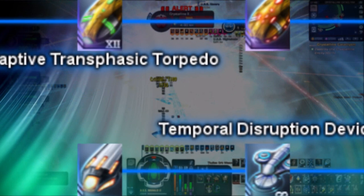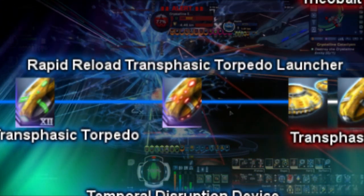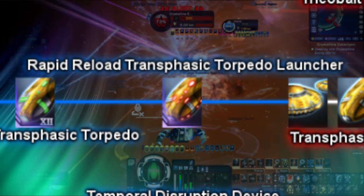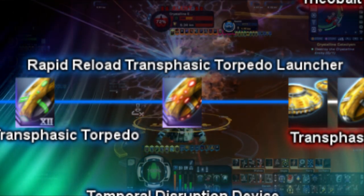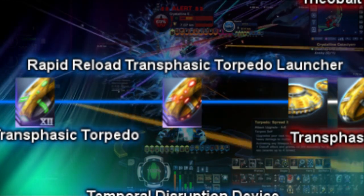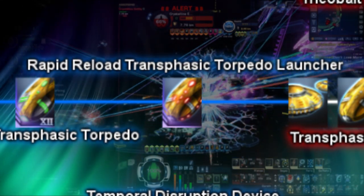Next up on the list for transphasic projectiles is the Rapid Reload Transphasic Torpedo Launcher. This torpedo launcher is essentially the exact same as any normal transphasic torpedo launcher, however it fires 20% faster, as well as comes with an innate extra 10% accuracy and 20% critical severity. This projectile is currently available via the episode replay of The Cold Comfort.